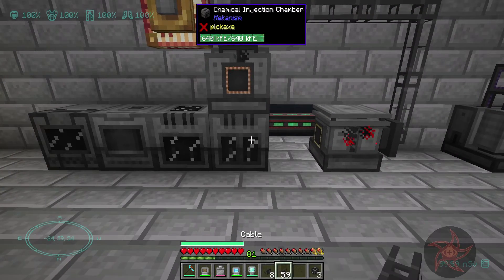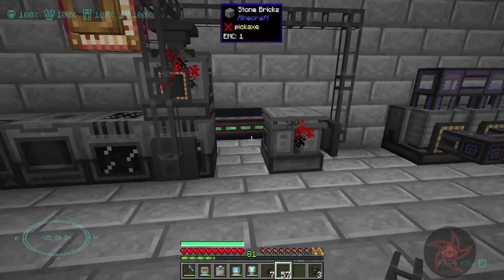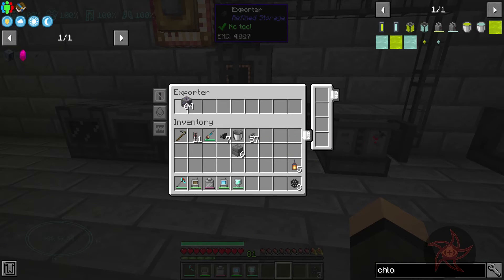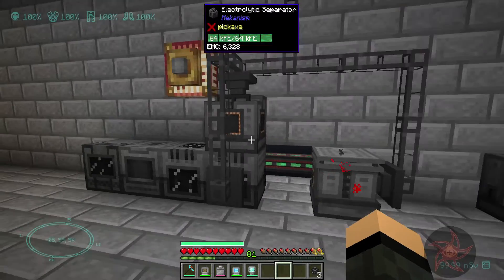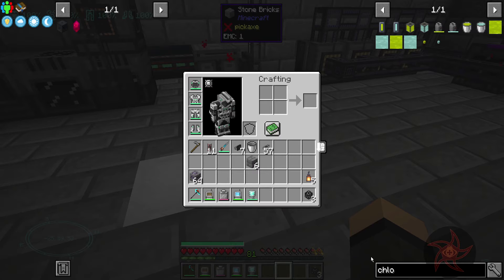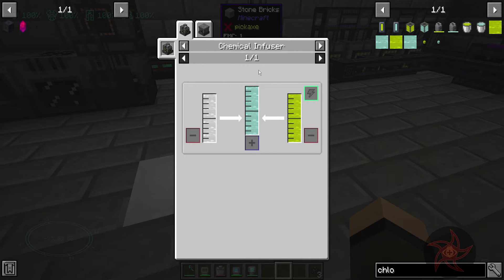You're going to get an exporter here, because you're just going to export this stuff. So we need the chemical infuser — hydrogen and chlorine.